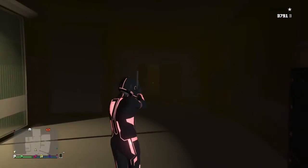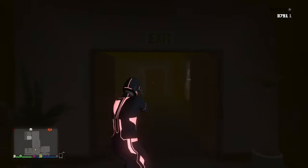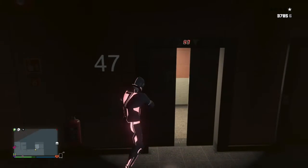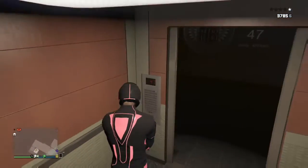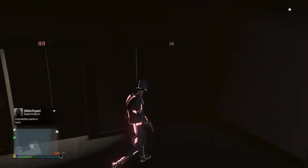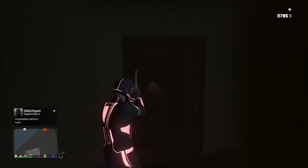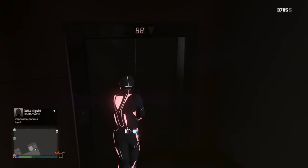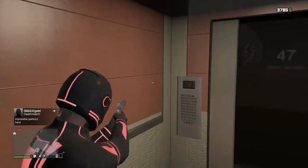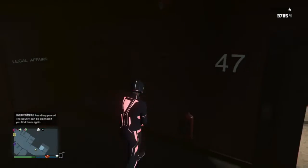What floor are you on? Like the very bottom one. There's an elevator — I don't think it does anything. How many floors is it? I don't know. There's like a red flashing light — I think it's floor 47.